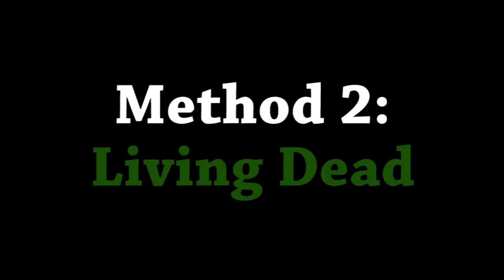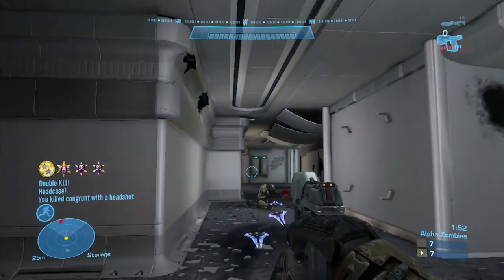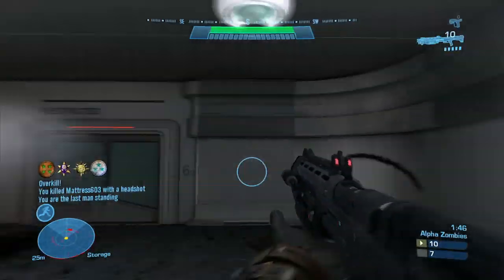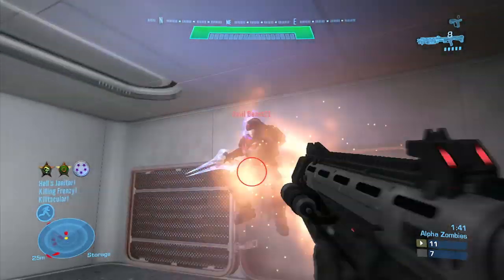Our second method is killing zombies in Living Dead. The advantage to this strategy is you won't die to randomness nearly as much as in Griff Ball, which annoys some people like me. But the disadvantage is you have to be human, and sometimes you're a zombie, which sucks. So you gotta be at the right place at the right time.